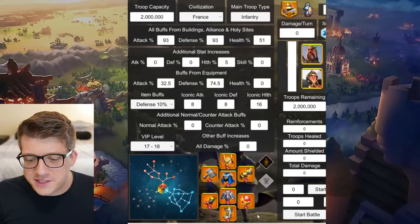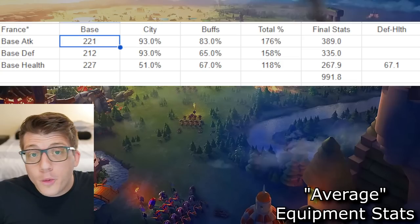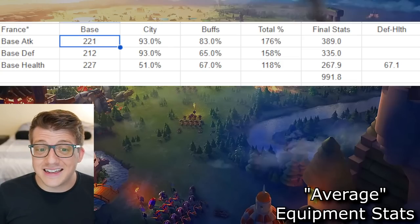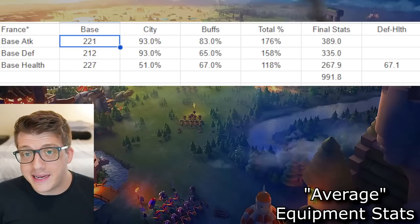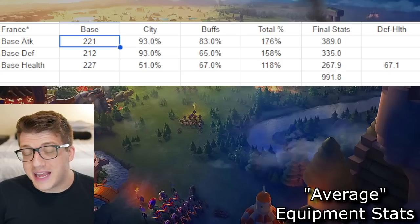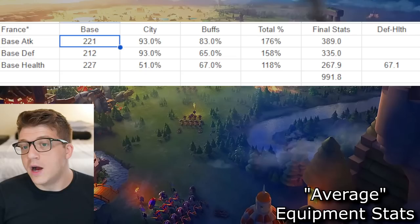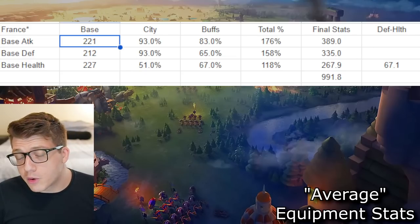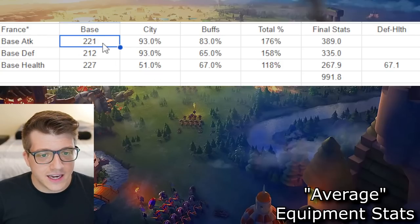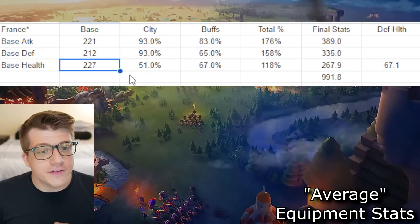Of course you could change your city skin and make other micro-optimizations, but for most players this best-in-slot setup is what they're striving to achieve, and they'll probably never fully get there. Now we get to do some math. I'm going to show you with the France civilization first, because I think a lot of players who fight in the open field as an infantry main are probably using France — they give you three percent bonus infantry health, which prior to Greece was the only way to get a health bonus with an infantry special unit.